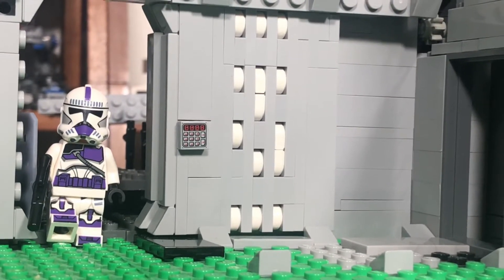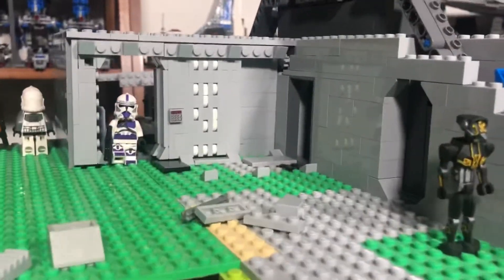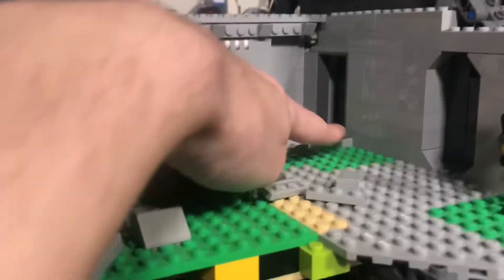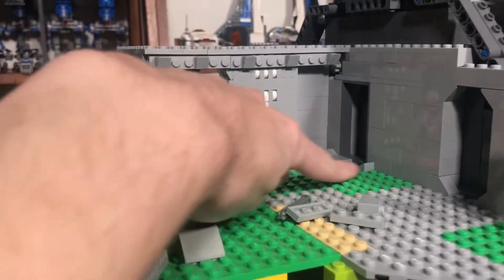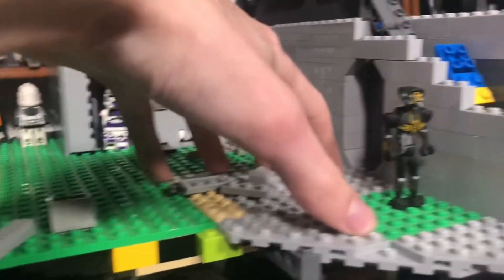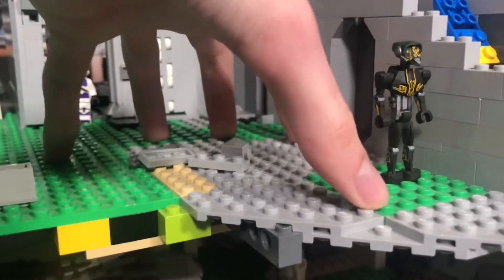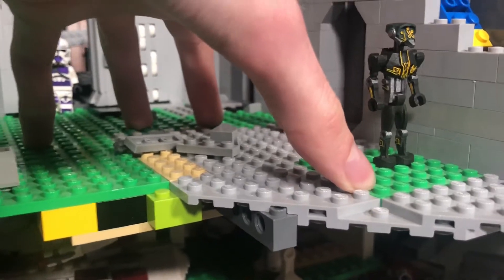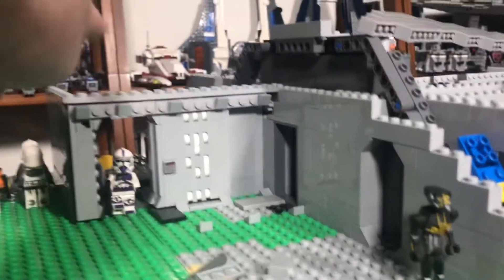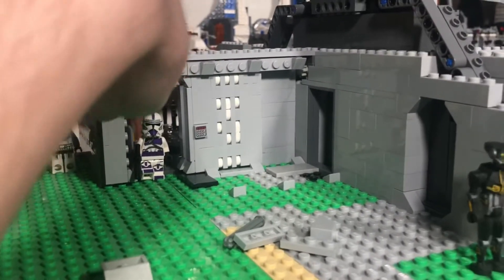Now let's talk about my designs and plans for the Venator in the future. We're going to have another hallway just like this on the other side right here, and there's going to be another door entering this room. In this room I do plan on having the barracks, as discussed in recent updates. On this side we're going to have the gun room, so let's take a look at what I've actually built for the gun room this week.